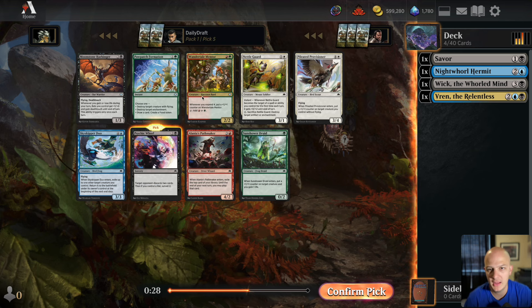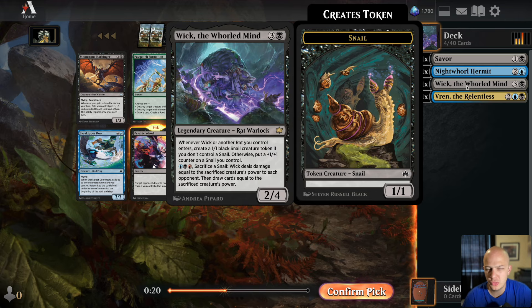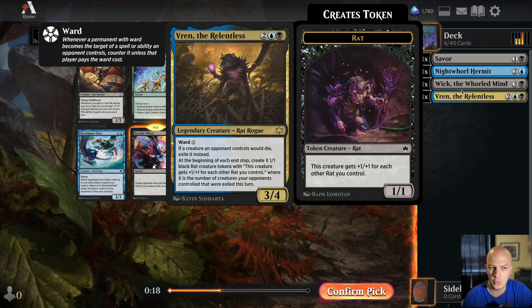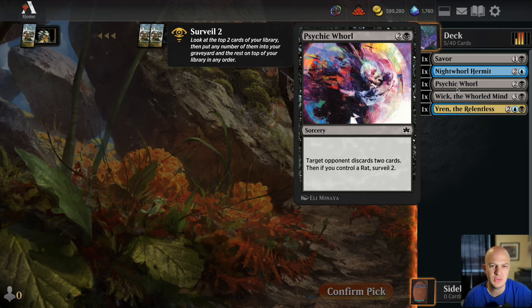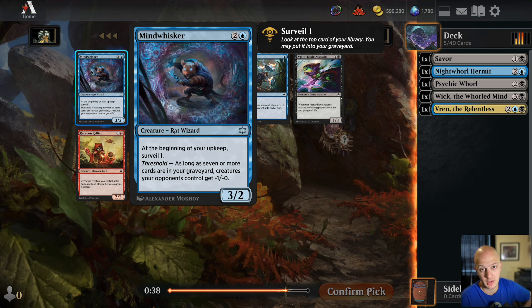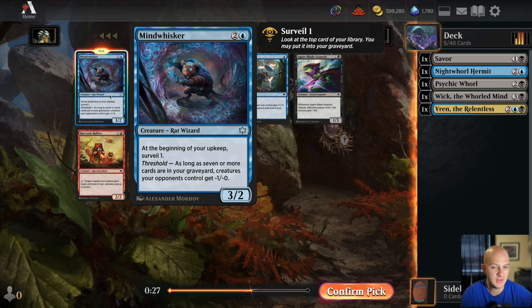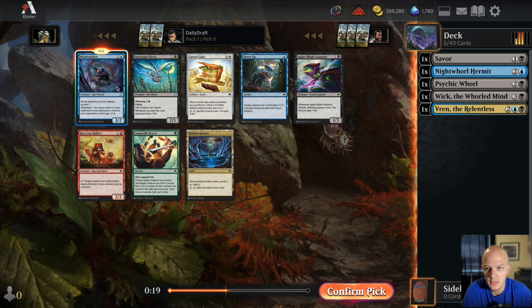Moonstone Harbinger is much more for the bats deck, but I guess I just take Psychic Whirl — if there's ever a deck you're going to play it in, it's rats. There's a Wandertale Mentor too. I think there was a path to green-red, but starting with two rares that build around rats, it's hard not to continue down that until we find it's just completely not open. This is the card I was thinking of — Mind Whisker: three mana, 3/2, beginning of your upkeep you Surveil 1, and if you have threshold, creatures your opponent controls get -1/-1. It's really annoying.